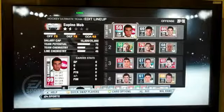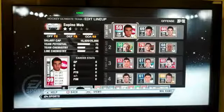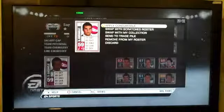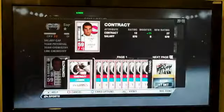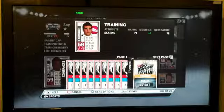One of the quickest things to do is just by selecting a player — you'll see an icon whether you're an Xbox or PS3 user — you'll see an icon where you can select a player and see all the different things you can do with him. Applying a consumable will allow you to put either a contract card, and as you can see I have a bunch here that I can put on a guy, or a training card.